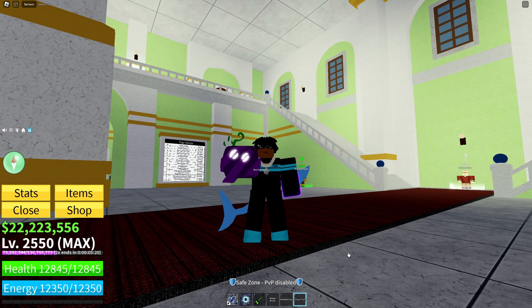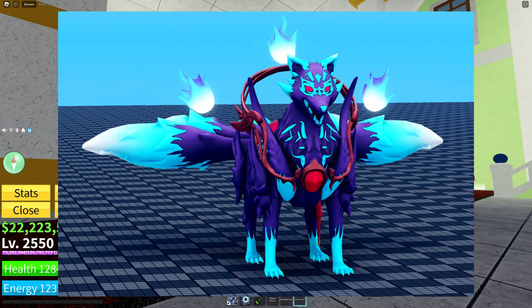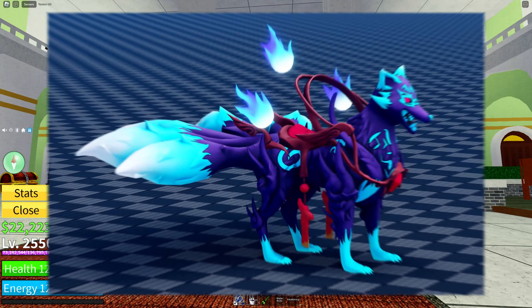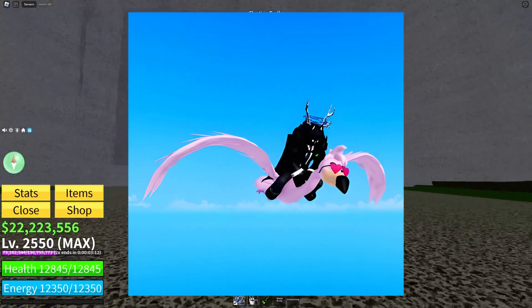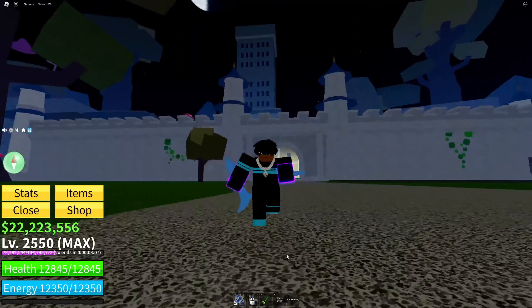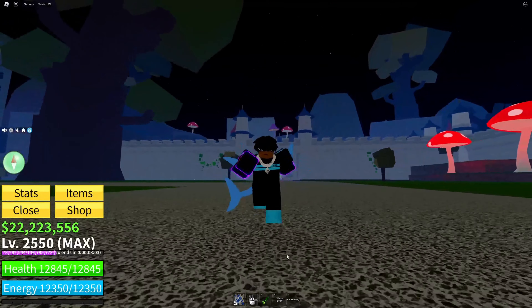The last thing Indra posted about the Katsune fruit was the release date coming soon, and in this image you can see the Katsune fruit transformation model — it looks pretty cool. If you look closely at Katsune's back, you can see a mount on him. There is a mount on the Love fruit where you can carry a passenger, and it looks like we might be able to carry people in the transformation, which is going to be very interesting.